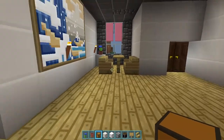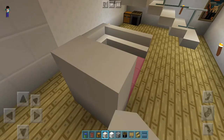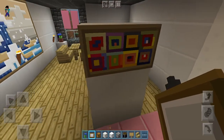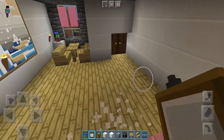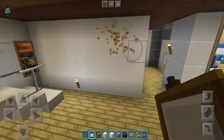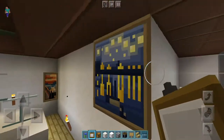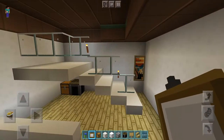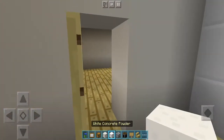Over here is the dining table and the couch. Can you put the TV here? I can make a TV - look! We need a painting for the TV, like this. Where do you want the TV? Over here yeah, but you can just pretend it's a TV. That looks very good, it looks like a TV. Now let's go to the hallway - let's put the bathroom over here and put some painting here.